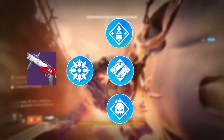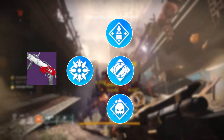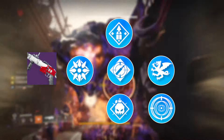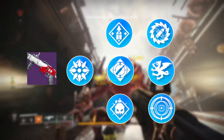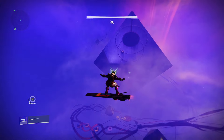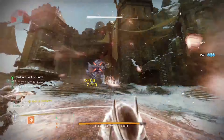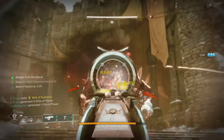Spike Grenades aren't needed as a barrel option here anymore, so it opens you up to a few more options — probably looking at a reload-focused one. Ambitious Assassin, Overflow, and Demolitionist are all great perks in the third column, especially Demolitionist in grenade-heavy DPS rotations for instant reloads. Vorpal and Frenzy are standouts in the final column for a 15% damage boost, with Frenzy probably being my pick. Shout out to Recombination for the huge 100% one-shot damage boost, which can drastically boost DPS in short bursts.